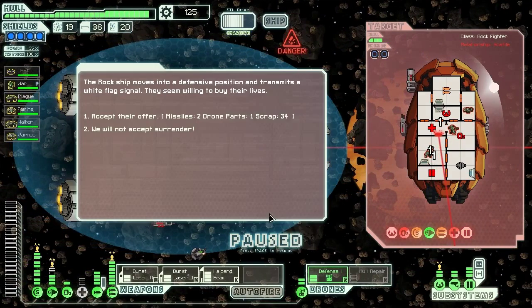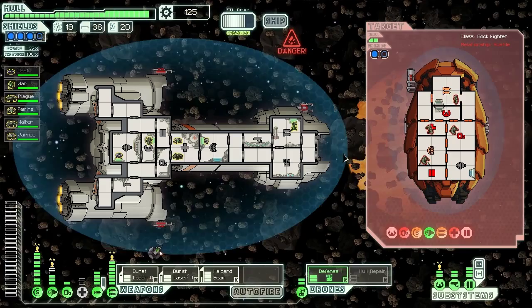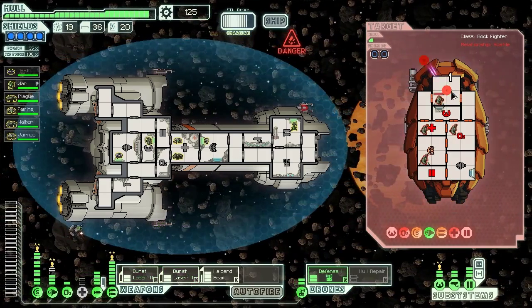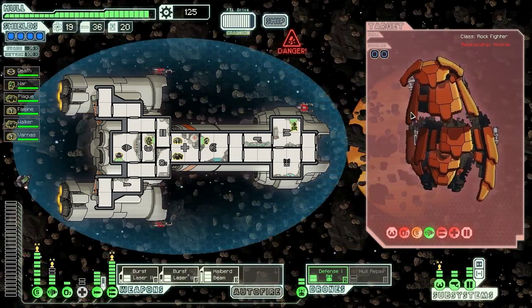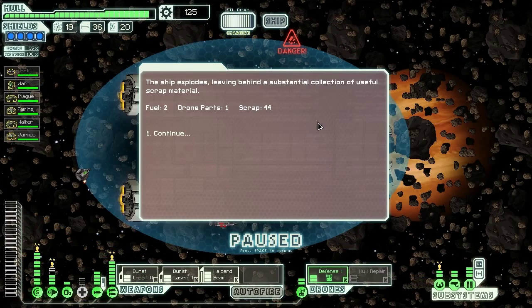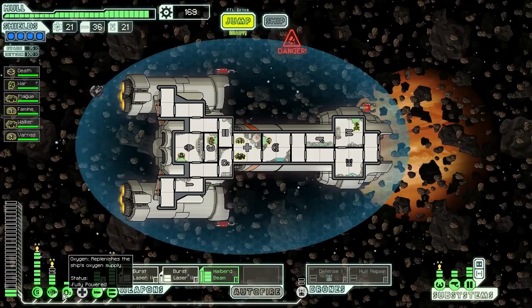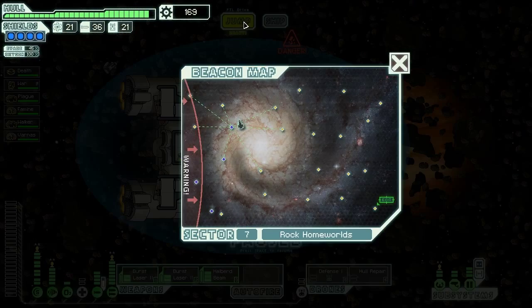The artillery beam fries through there, and they are now also trying to surrender. The rock ship moves into a defensive position, transmitting a white flag signal. They want to buy their lives, but not with enough. We will not accept that surrender either. We are definitely not playing the role of the friendly allies — we are playing the murderous apocalypse. Ship explodes, leaving behind two fuel, a drone part, and 44 scrap. Very nice — our drone pays for himself, and we did some damage in the process. Let's jump onwards.